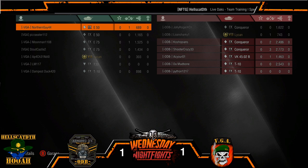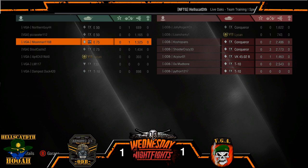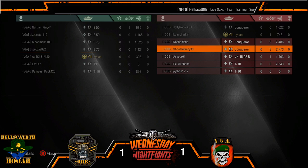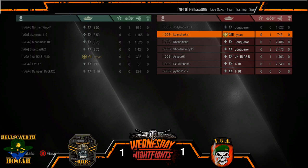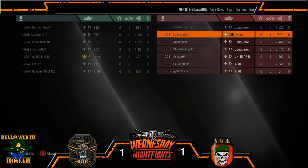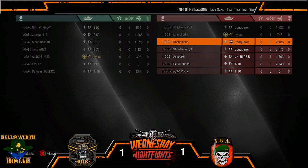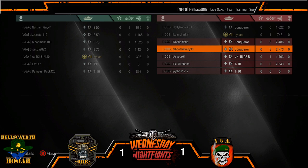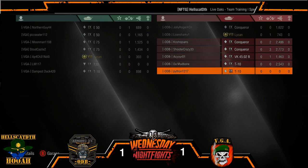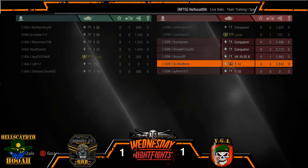On the VGA side: Pizza Eater with 1100, Moon Man with 1525, Castle coming in with 1434. Over on the ODB side: Jolly only able to rack up 1622 — actually that's not bad in a tier nine match. Anywhere between 16 to 21 is pretty good. Kosh with 2486, Shooter Crazy with 2773, Mudbone coming in with 2543. Somehow someone ended up with donuts.